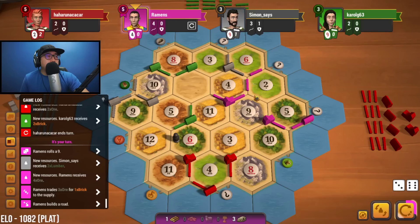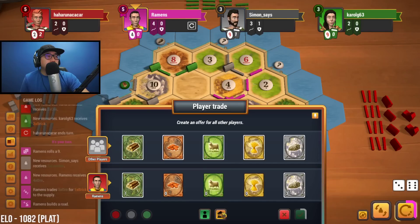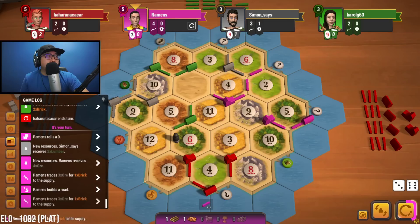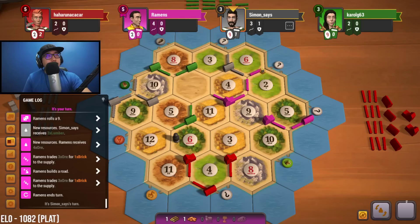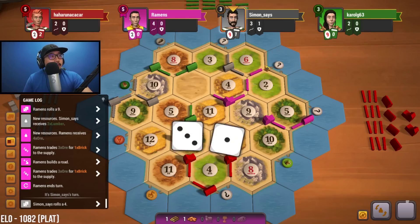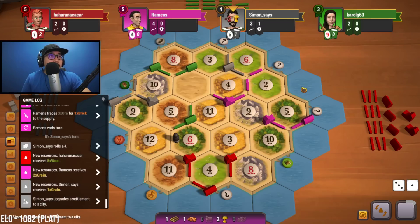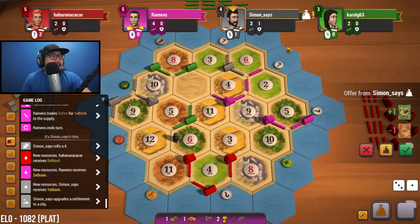We'll do a trade and just hold brick and wood for right now, just to prepare for that settlement. That's a fantastic move — really happy we were able to get up there. Four is rolled, we get some wheat. Decent amount of luck there to be able to do that. Really glad that worked out.